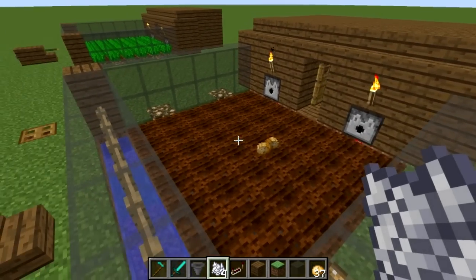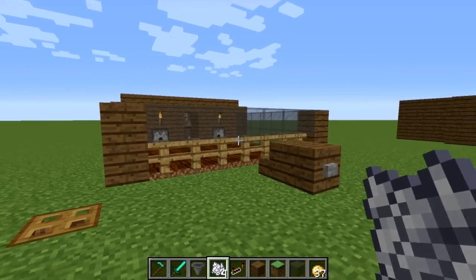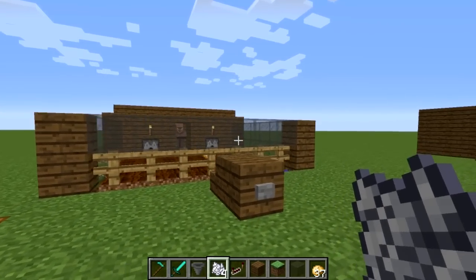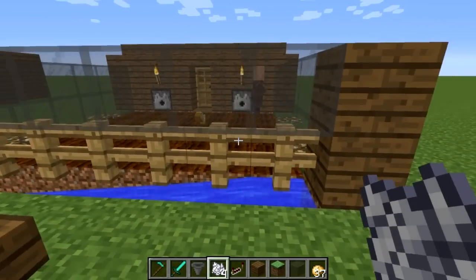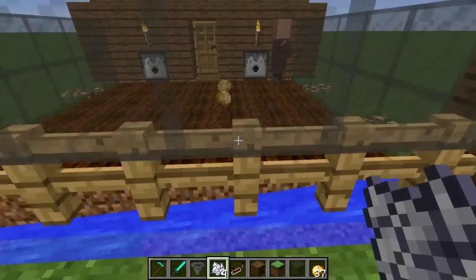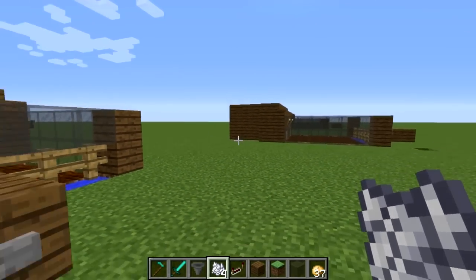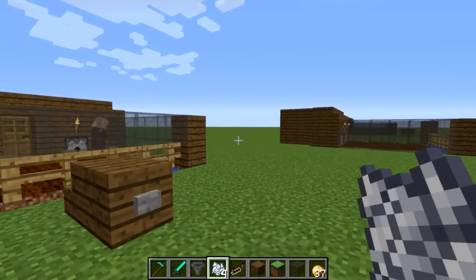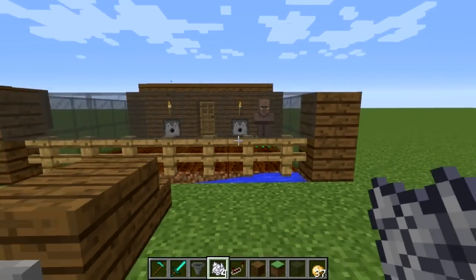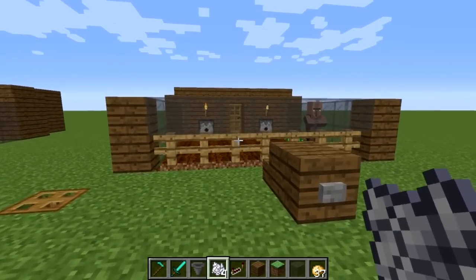If you guys want to know how to build this, I'll put a link to my other video that shows how to build this — my automatic wheat farm. You can pause this video and go check out that video. Pause this video, check out that video on how to build it, and stop watching that video before you plant any wheat or give your villager any wheat seeds. Then come back to check out this video, and I'll show you how to tweak that build to work with potatoes.